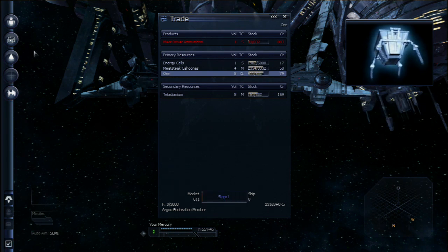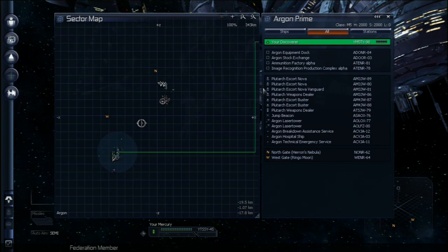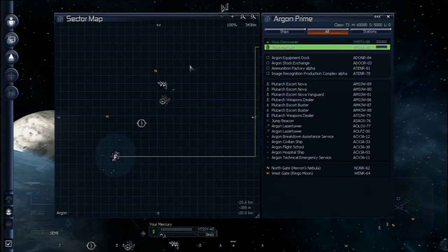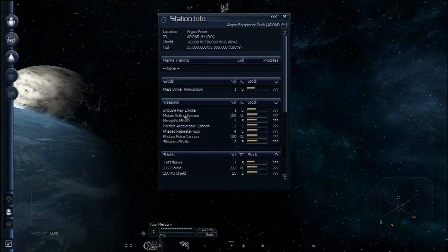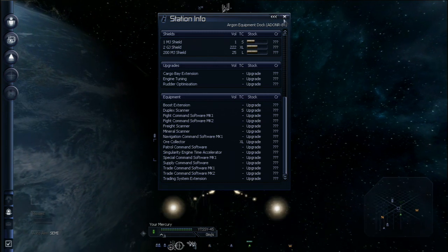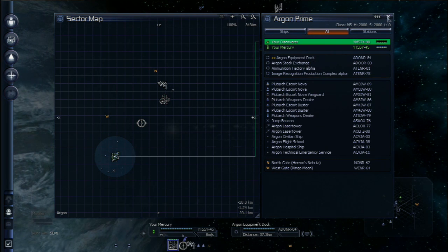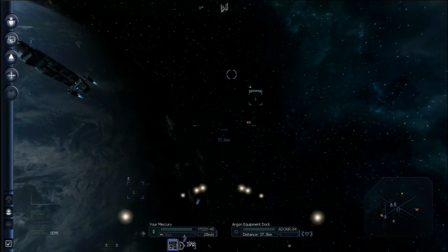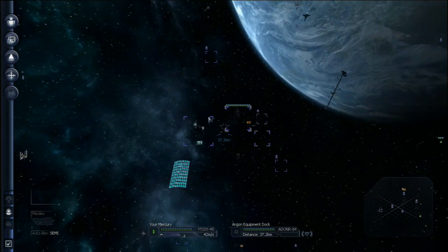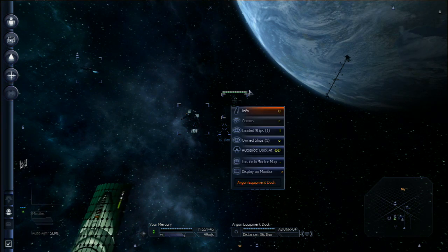So you see, this station takes energy cells, meat steak kahunas, and ore, plus a secondary resource. There's even a stock exchange in this version — they don't have that in Terran Conflict, but here you'll eventually get access to it. You can actually just trade stocks instead of building up stuff on your own. It also lets you peek into the mechanics of the economy and see what's valuable, helping you plan what stations to build. But a big part of the joy for me is building up your stations.